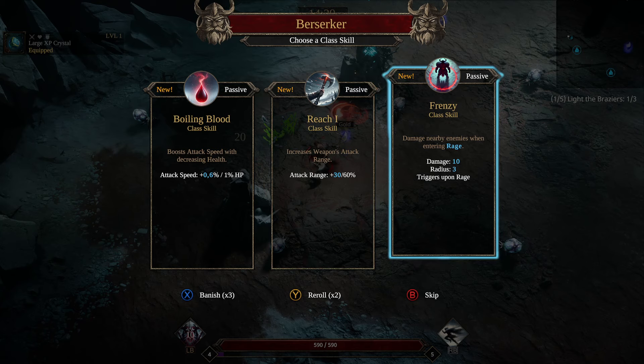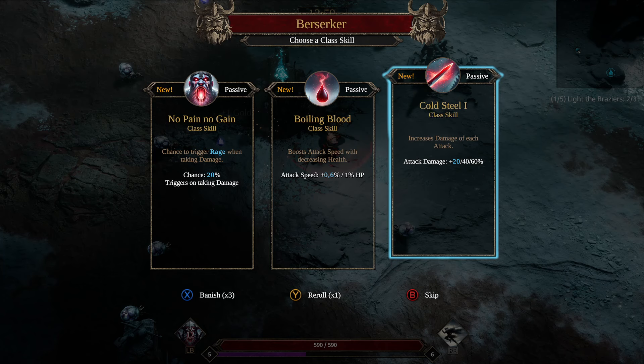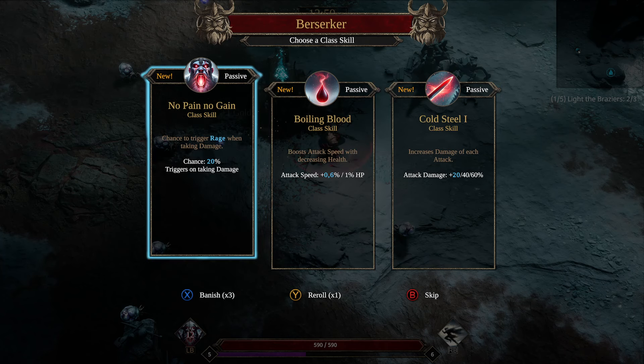We re-rolled, got Berserker again. Let's do the chance to trigger Rage when taking damage. Yeah, let's do that — it's going to pair well with that other ability we just took.